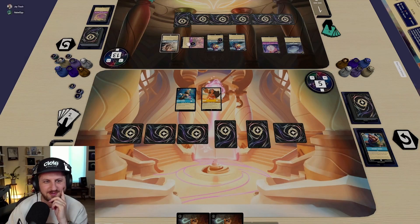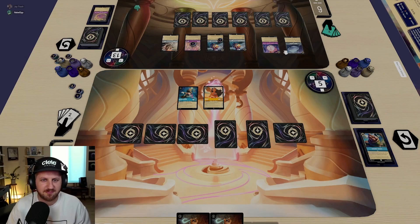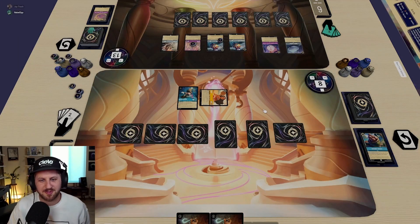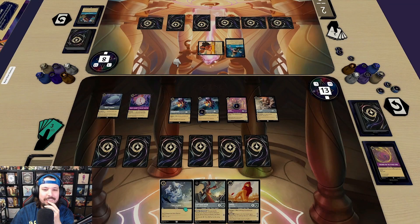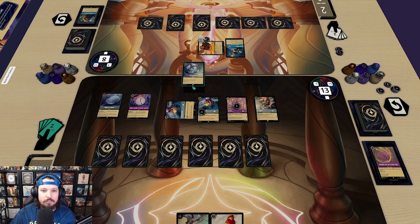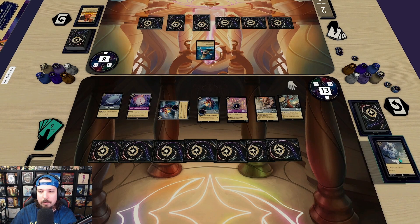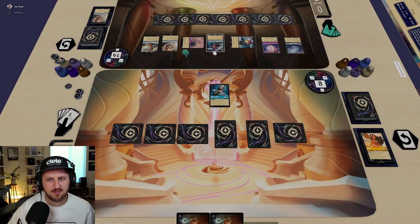I don't feel like it's worth questing here because she just dies so easily — I'll pass. You're going to get maybe five lore. I probably have to quest because otherwise you just gain five here and I can't do anything about your board next turn. Actually I probably should have put an ink down last turn — I forgot. I can hook to deal three, then spend three for Smash, put Simba into ink, play Captain Hook, and get Fire the Cannons back. I'll just quest for one and pass.